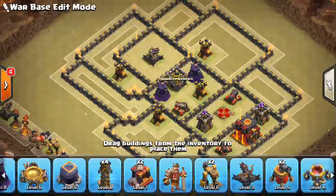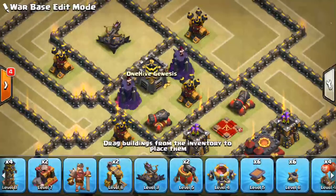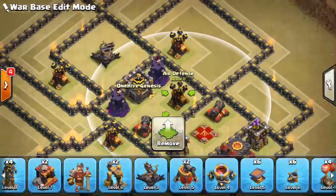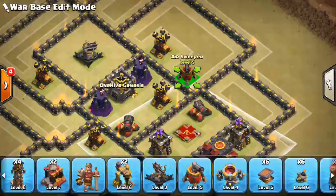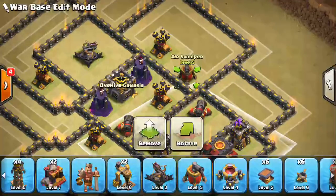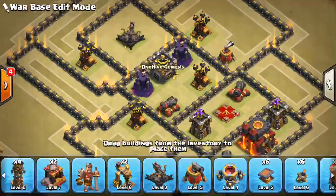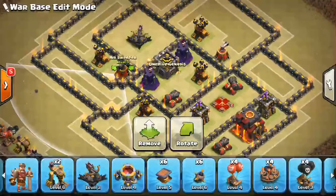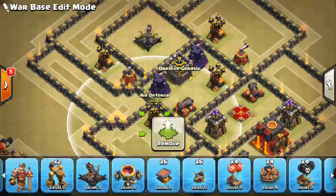We can put some of these Air Sweepers in. I'm used to doing Town Hall 10 bases, but on these Town Hall 9 bases you want to get those Air Sweepers down earlier. I'm going to move that over one. I want to think about Double Giant Bomb spots too, in case I want to do some of those. They're not as important as they used to be, but they're still very helpful against Hogs and stuff. I'm going to put the Air Sweepers like that to kind of push back anything coming in this direction.